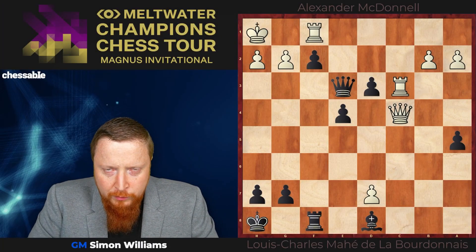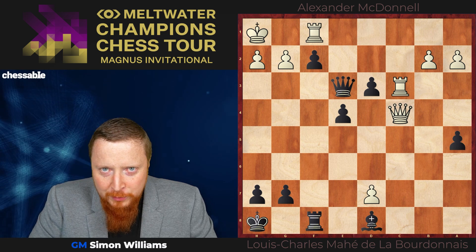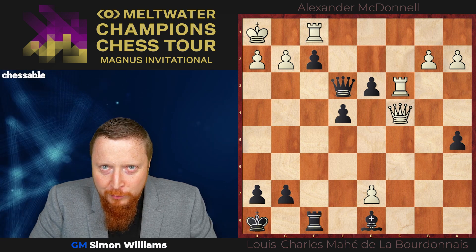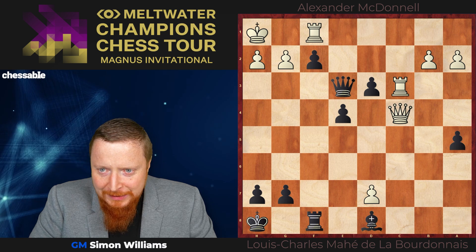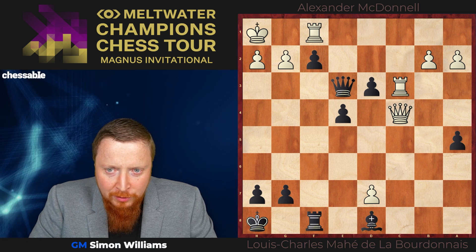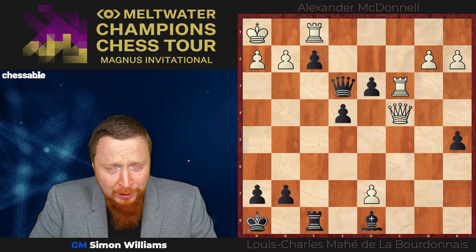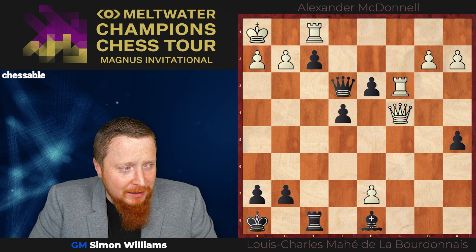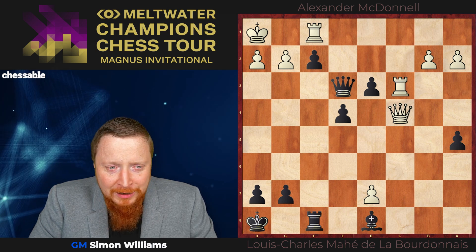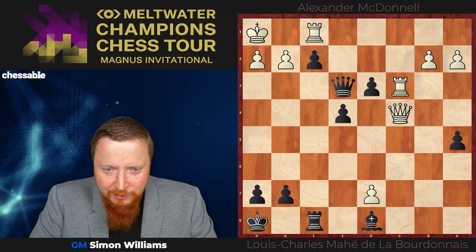It was Philidor who said pawns are the soul of chess. And this next example is really using the pawns to devastating effect. A match played in 1834 between Alexander McDonnell and Louis Charles Mahé de la Bourdonnais — and Louis Charles Mahé de la Bourdonnais finished in some style.